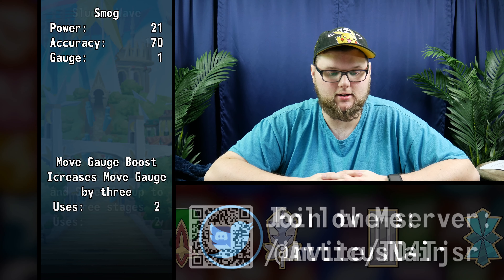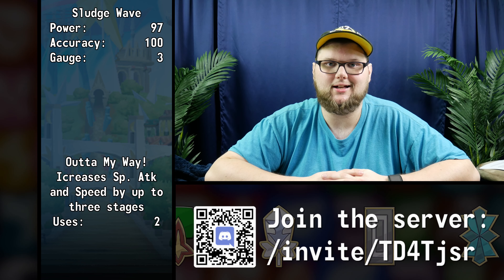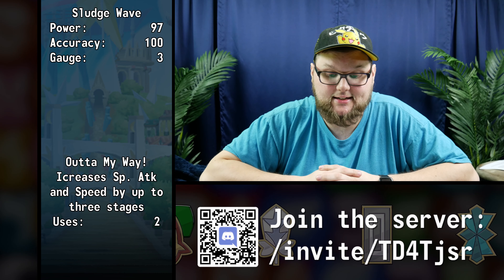Move gauge boost is back, similar to other sync pairs that have it like Caitlyn, and will increase our move gauge by three — pretty self-explanatory there. Sludge Wave is actually pretty nice. Anyone else tired of getting wrecked by Sludge Wave in EX challenges? Well, not anymore considering we don't have to do EX challenges anymore and we haven't gotten a new one in a year. 97 power for 100 accuracy for three bars — that's pretty fun.